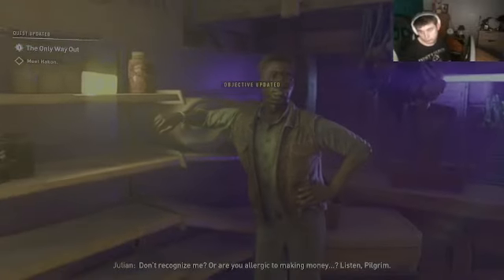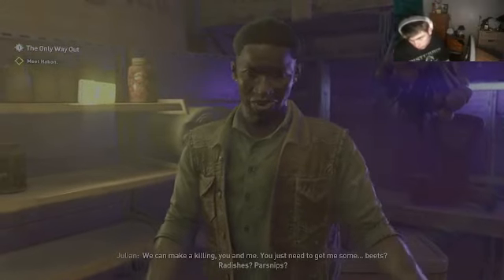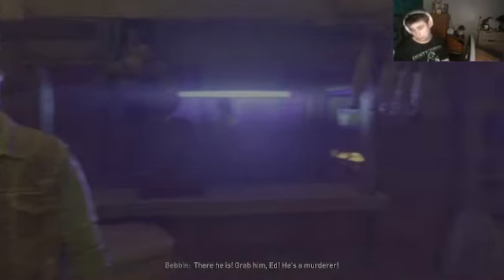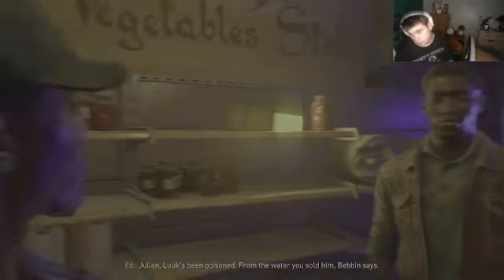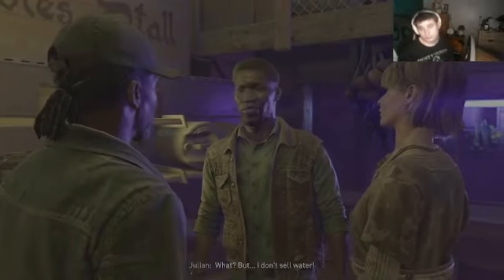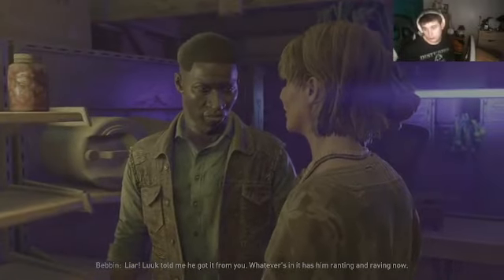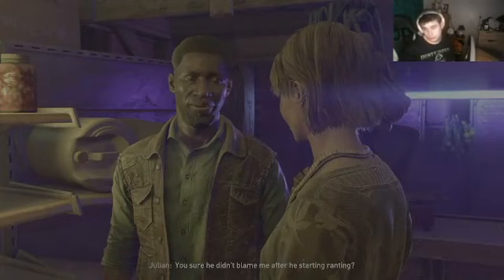Don't recognize me? Or are you allergic to making money? Listen, Pilgrim, we can make a killing — you just need to give me some beets, radishes, parsnips. There he is — grab him, Eddie! He's a murderer! What? Julie, Luke's been poisoned from the water you sold him, Evan says. But I don't sell water! Liar — Luke told me he got it from you. Whatever's in it has him ranting and raving now. You sure he didn't blame me after he started ranting?